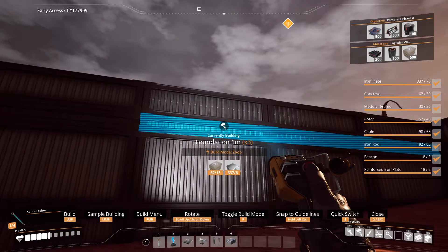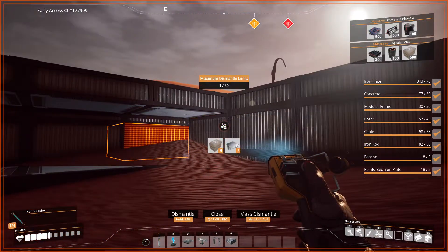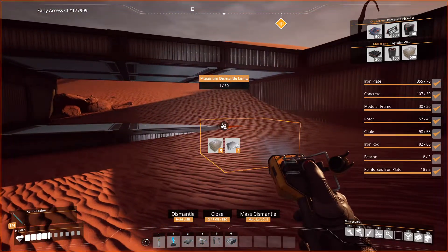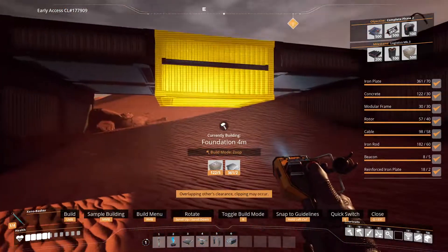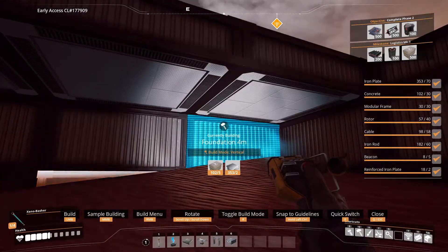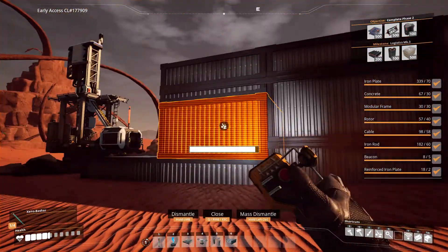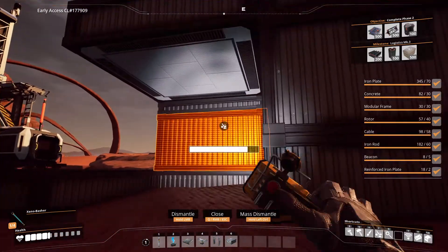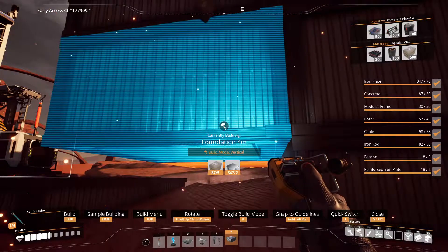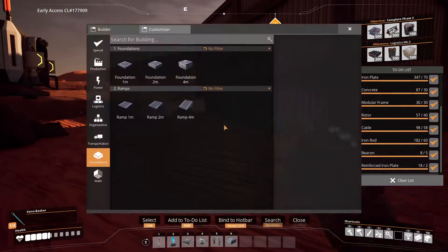Now there's gonna be like this one meter gap. Actually, you know what? I could save on concrete here. Plates I don't really care about, I've got a bunch of plates, but I don't have much concrete — so let's save on some concrete. And then what we can do is turn this to vertical, do the same on this side. It'll look a little bit better — we'll just get rid of those and replace them.